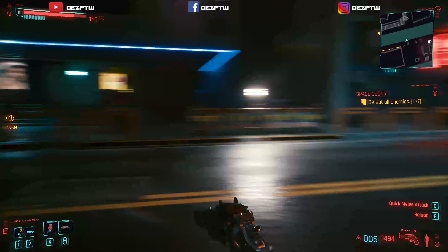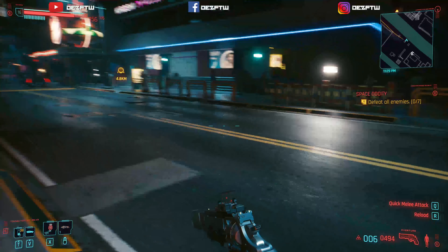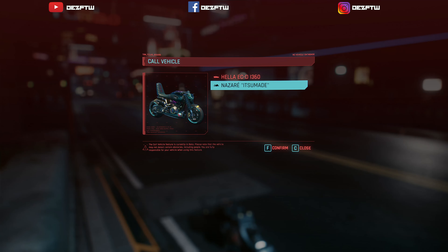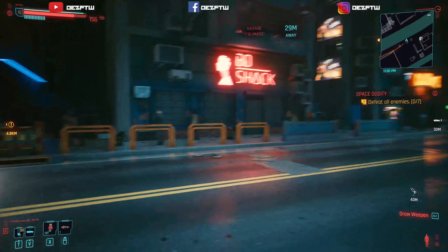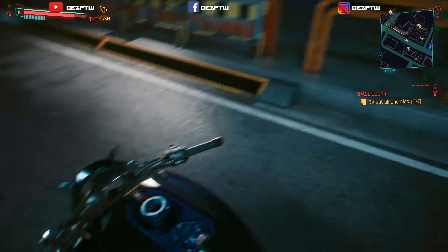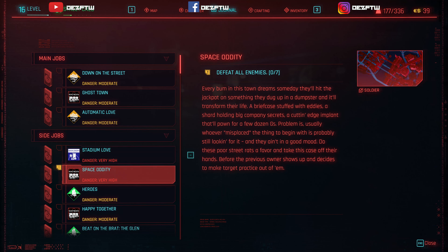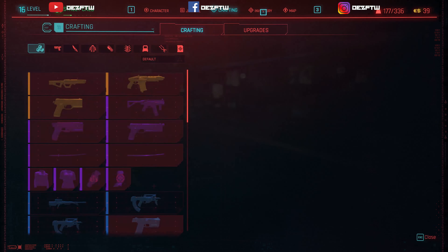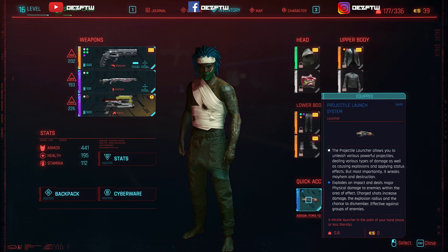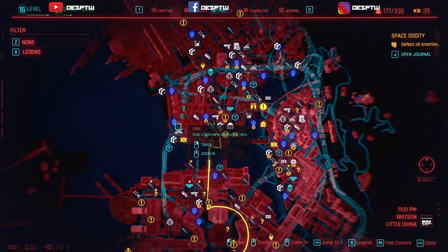What's up everybody, welcome back to another Cyberpunk video, it's your boy Des for the win. We're gonna try something out - I want that map so I can build some money. I didn't want that car, let me go back. We want my bike. We're gonna attempt to knock these high-level guys out. So I equip the projectile launcher that you can get from Vic, and then I got the sleep trank from the doctor.